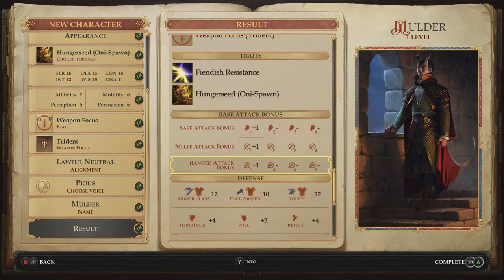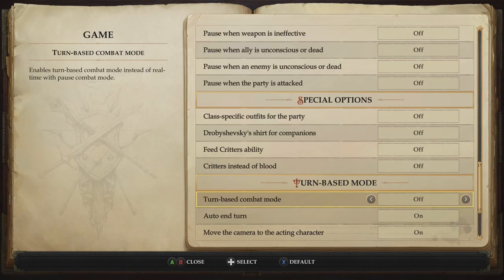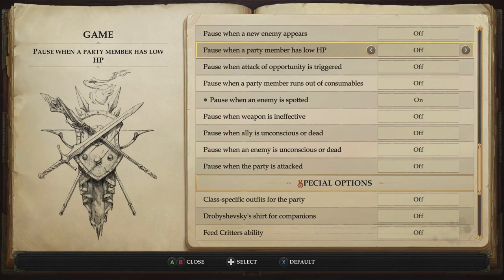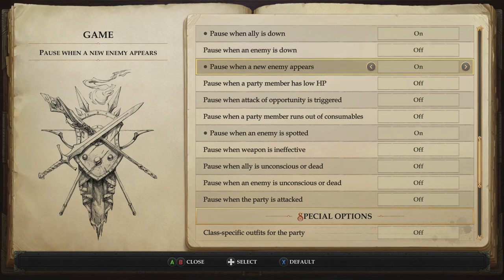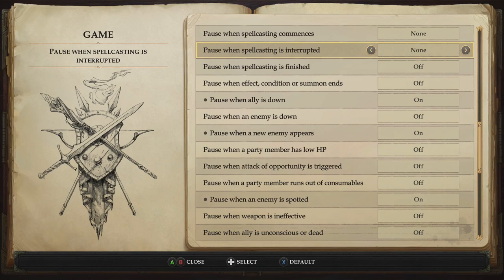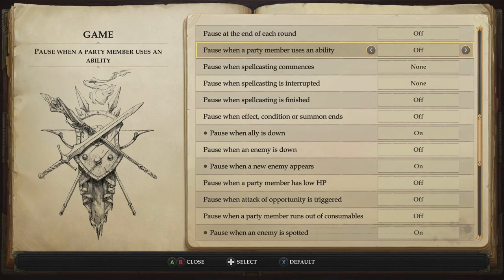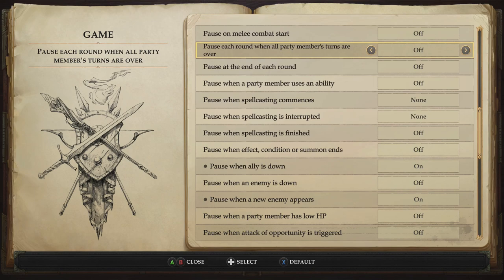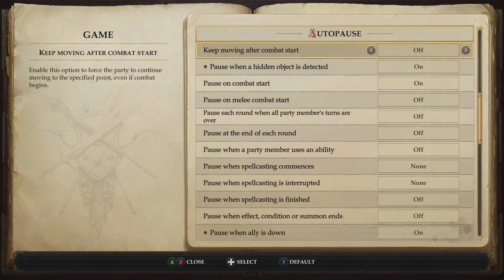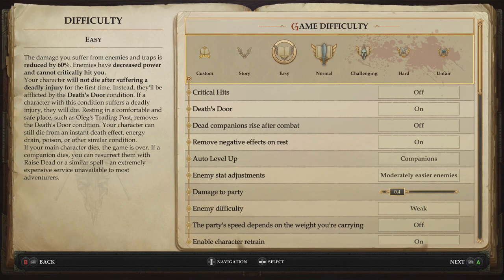Let's quickly talk about game options that will make your life easier. Go to the option menu, then game settings, and find the area about different types of pauses that can happen during the game. These pauses can occur during or before combat. I definitely recommend having at least two of them on: auto-pause when combat starts and when an enemy appears. This is important because you can easily find yourself outnumbered in certain moments. Having these activated means the game will pause whenever new enemies show up on the field, giving you a chance to fix your strategy — a lifesaver especially when your character is squishy early on.